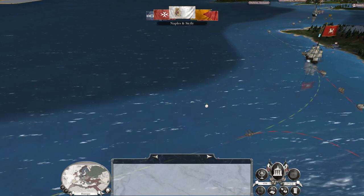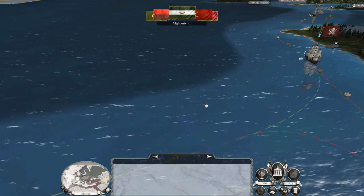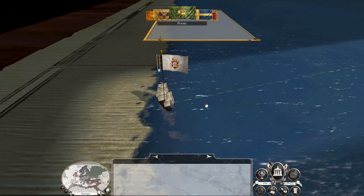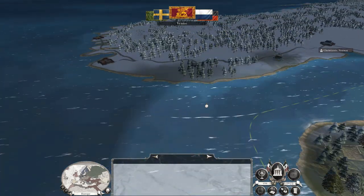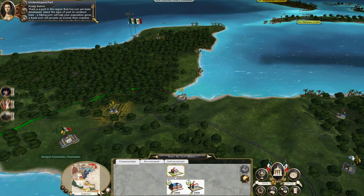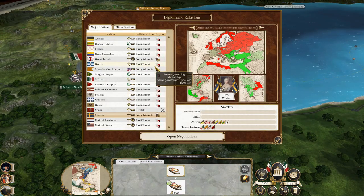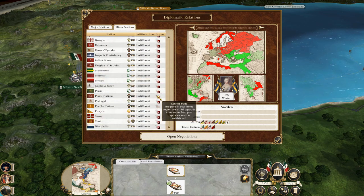Then head north, take out the Pueblo Nations, capture Texas, build a fort and fortify Texas — because I know who's going to be coming after that. There is a port in this region that has not yet been developed — a fishing port, probably a good shout. I'm not getting much trade because Sweden and Britain are both attacking each other.